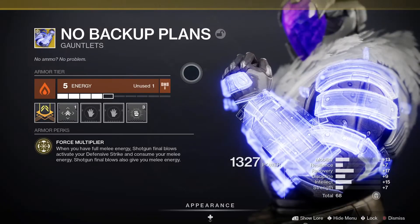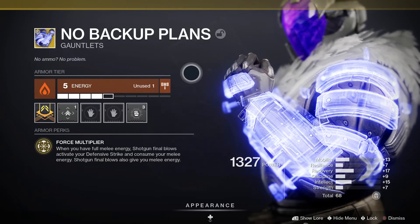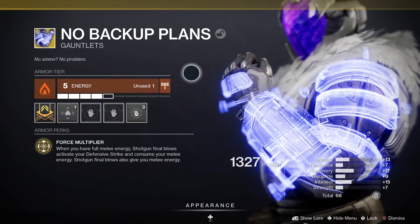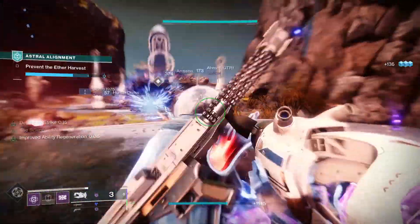No Backup Plans are exotic Titan gauntlets and they come with the perk Force Multiplier. When you've got full melee energy, shotgun final blows activate your Defensive Strike and consume your melee energy. Shotgun final blows also give you melee energy too.